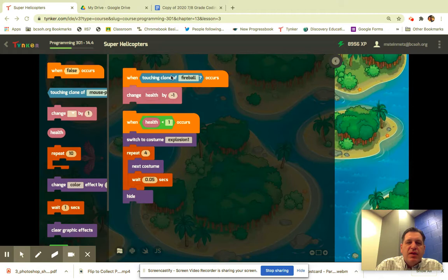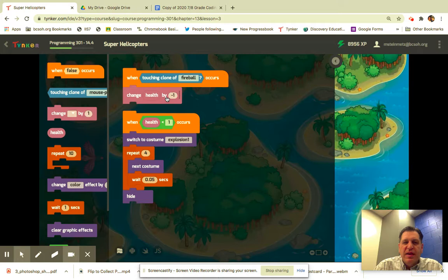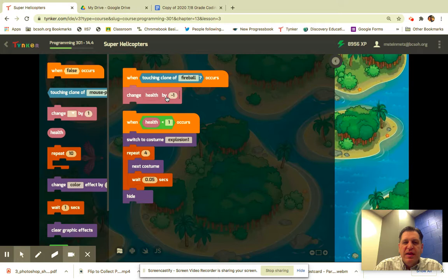I've preloaded what the code looks like. We're adding a 'when false occurs' block and dropping in 'touching clone of Fireball.' We want to be touching the clone of Fireball, and then we're going to change the health by negative one. That takes one of the lives away from the helicopters.